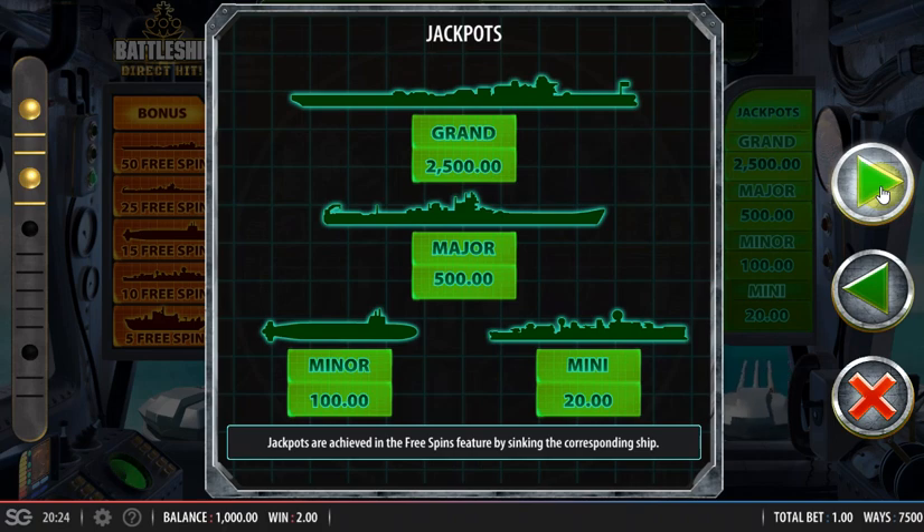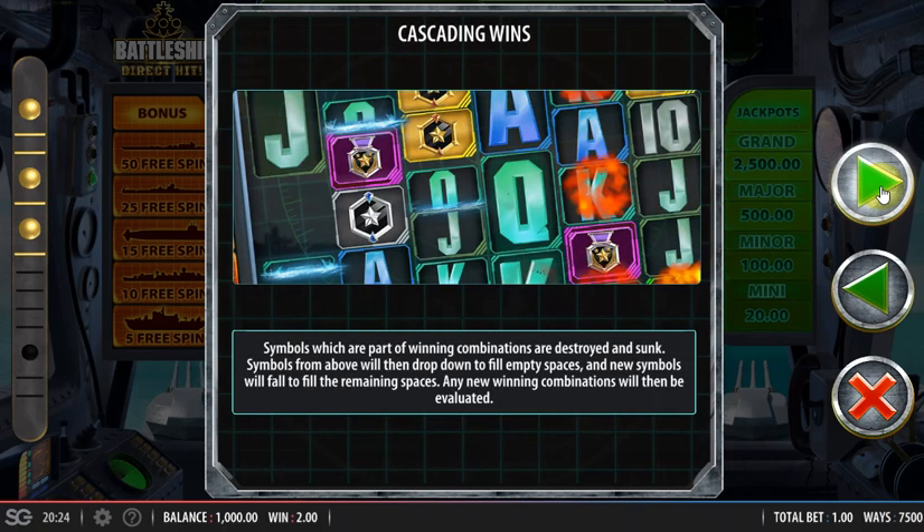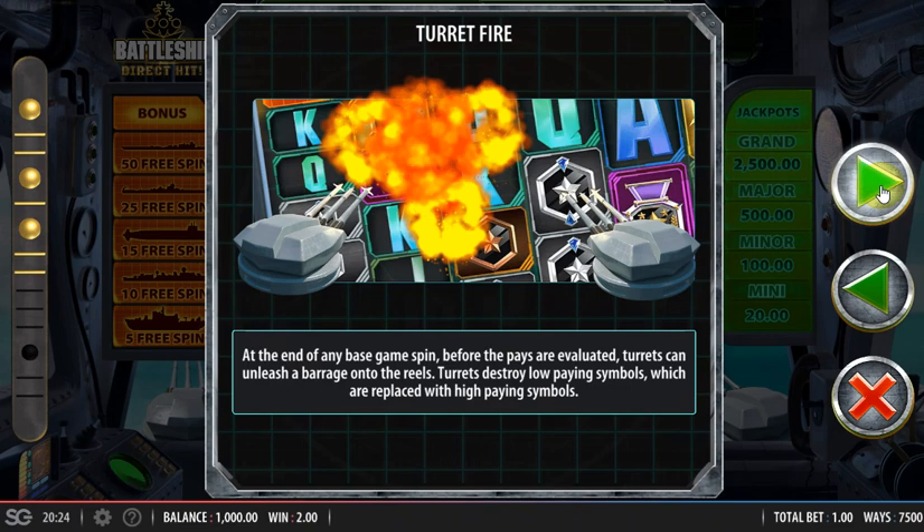There are your jackpots, which are only available in the free spins. Cascading wins replace the winning tiles with new ones from above. There's also a random feature called turret fire, which occurs at the end of any base game spin. Turrets can unleash a barrage onto the reels and destroy some low-paying symbols, which are replaced with higher-paying symbols.